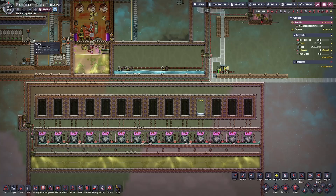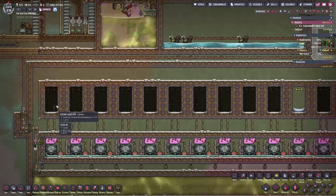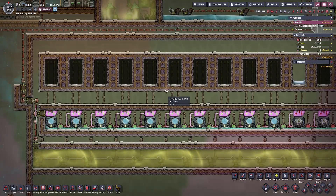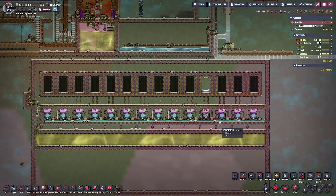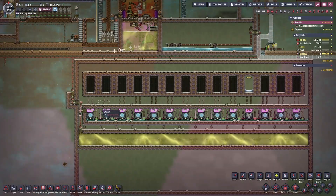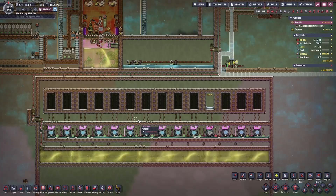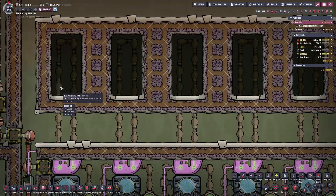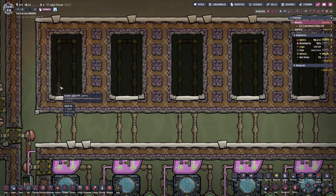We're going to unpause the game at max speed and observe the temperature changes of the crude oil. Right away, the thermal aqua tuners start up and immediately begin cooling the polluted water coming back through the radiant liquid pipes. After just a few seconds, we've already noticed some significant change in the temperature of the crude oil. Keep in mind we're looking at the number for the crude oil tooltip, not the radiant liquid pipe tooltip.